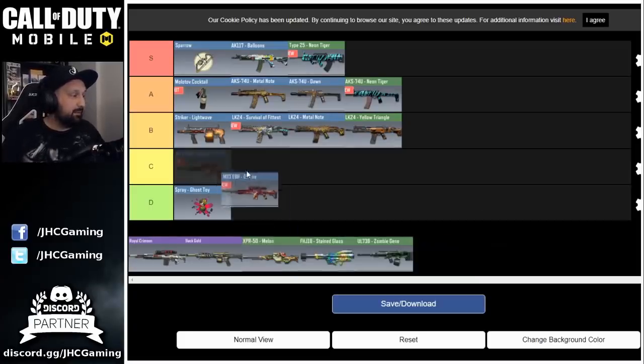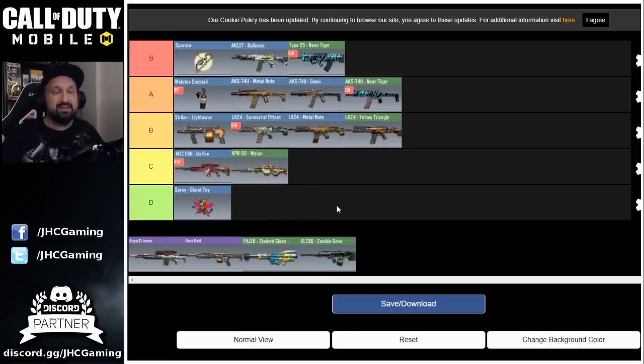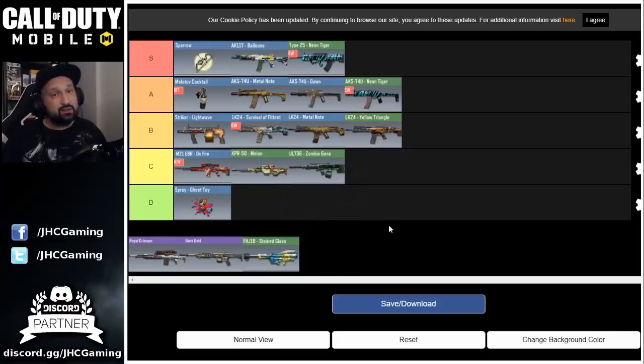On C rank, I'll put the snipers — the M21 On Fire and the XPR-50 — because you're probably not going to use them much. The DLQ-33 and Arctic 50 are so much better for ranked multiplayer that you're probably never going to use these in ranked. The M21 is usable, but I don't think you're really using it in ranked. Same idea with the UL-736 — the S36 is better right now for ranked, so you're probably not going to use the UL much in Season 2. That's why I put it on C rank.